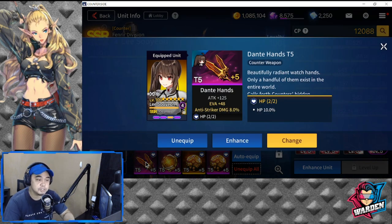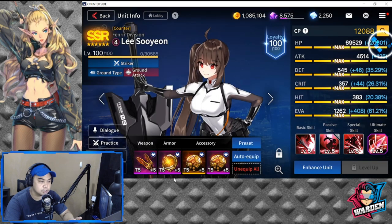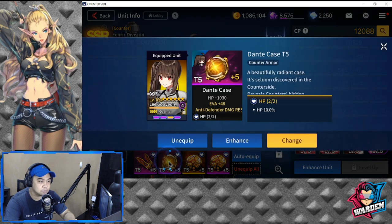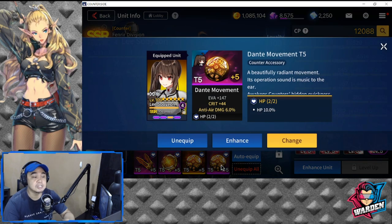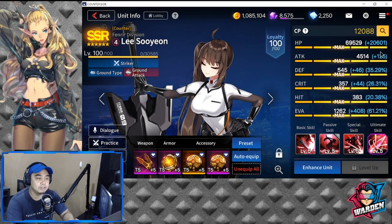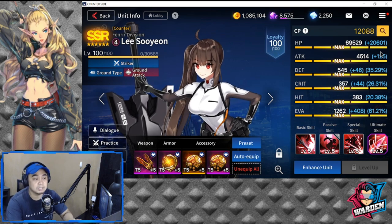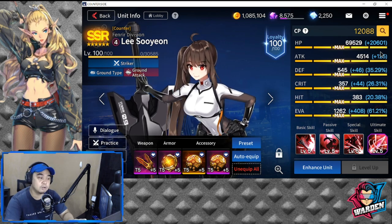For her gear stats, evasion is good to put on, and you also need to increase her hit and attack. So the three to choose from are hit, attack, and evasion. Looking at her gear, I mostly have evasion — that's why her evasion is high. I need to change one piece from defense to HP so she goes over 70,000. I also need to change one piece from crit to hit so she hits more reliably. Even with these unoptimized gears she's terrific, and if she's not in UPS she'll still be good.